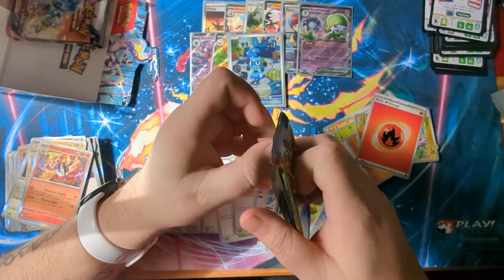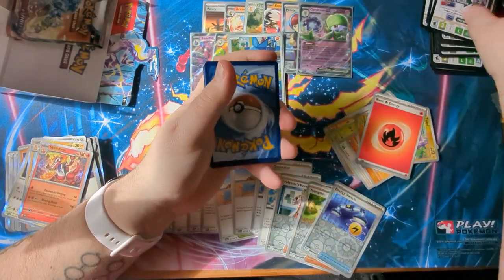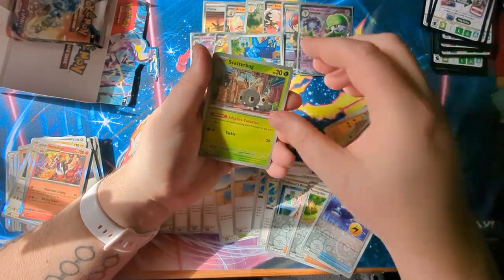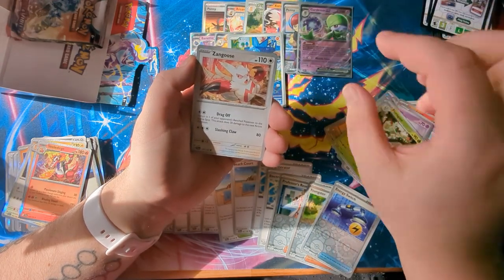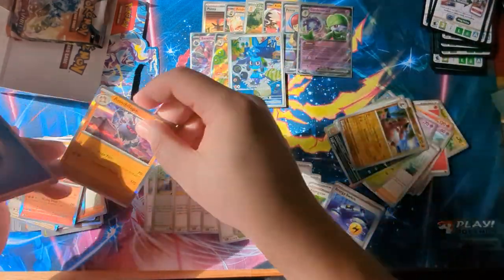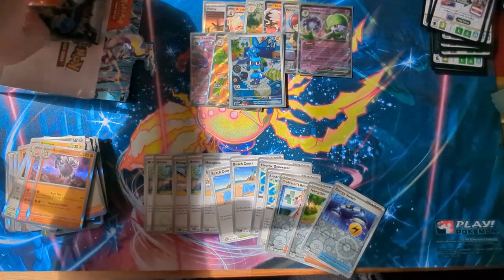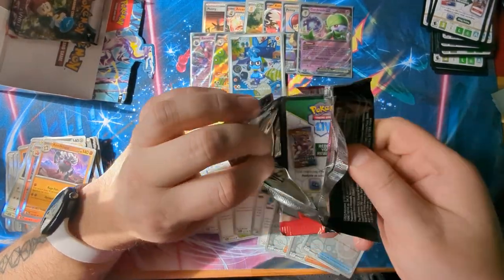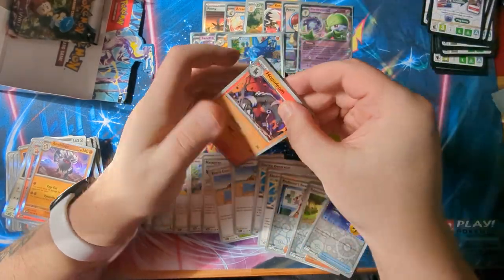Nearly done on the box. We've got Houndoom, Lido, Scatterbug, Driflin, Jack, Florigato, Zangoose, Crogun, Crocodile — and an Annihilape! I love Annihilape and I really want to make the Annihilape EX deck work when it comes out. I don't think I'll be able to but we'll see — it's such a cool card.